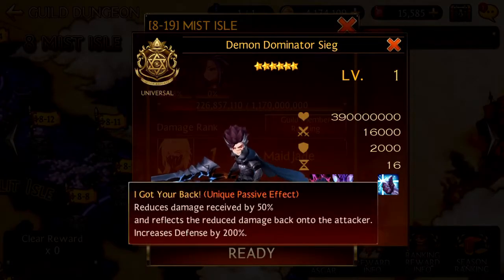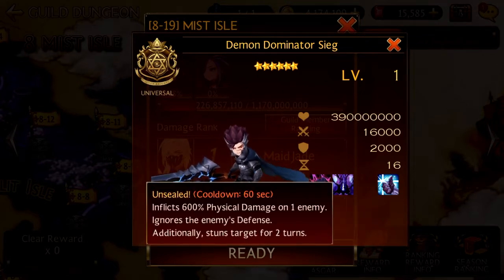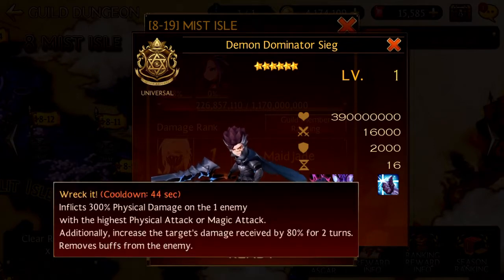For his 6 passive, he reduces damage by 50% and reflects it back onto the attacker, and increases his own defense by 200%. For his Unsealed, he inflicts 600% on one enemy, ignores defense and stuns. Lastly, for his Racket, he inflicts 300% on the enemy with the highest physical attack, increased damage it takes and removes buffs.